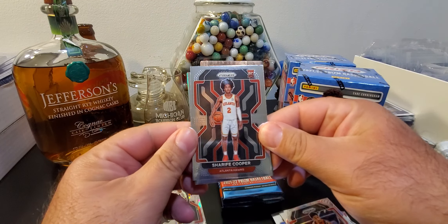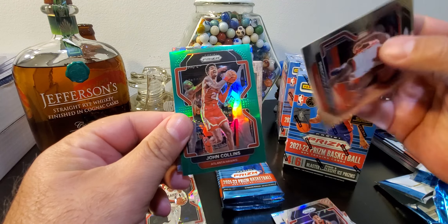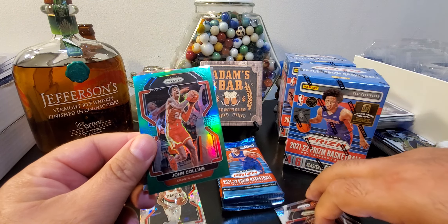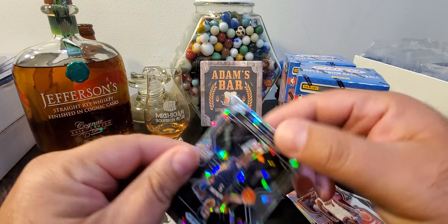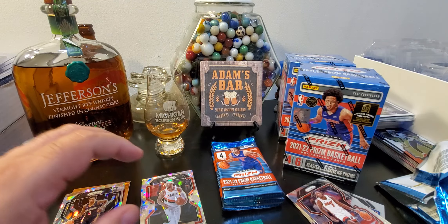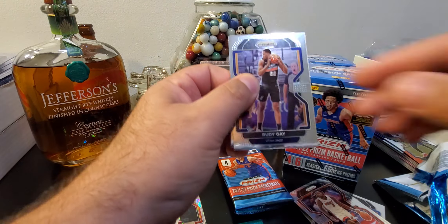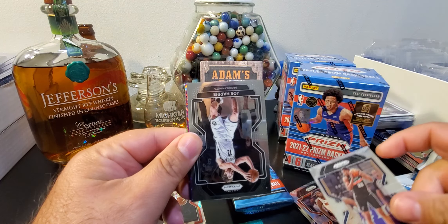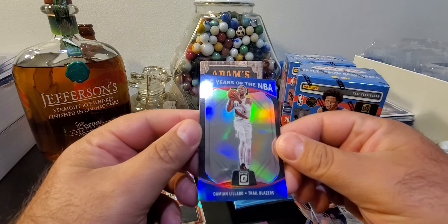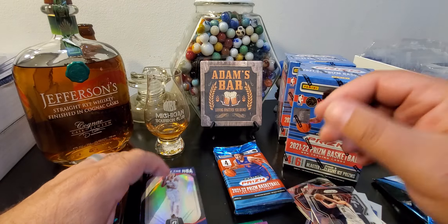Only one rookie in two packs. There's Sharif Cooper. Looks like we have a green and we have our third ice. The green is John Collins. Just trying to keep the silvers — and the ice is Herbert Jones. We like Herbert Jones. Not one of the top rookies. Centering is just brutal there on Herbert Jones. Three ice prisms gone already. More ice prisms, but we'll see some silvers. Looks like we've got a purple in there. There's Joe Harris, and our purple is not a rookie — that's Chris Weber. 75 years of NBA. That is Dame — that is a prism, that's a silver. Nice looking Dame there. Hoping for a big comeback from Dame Lillard.